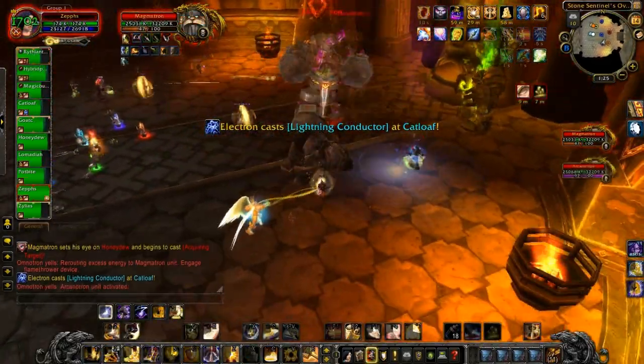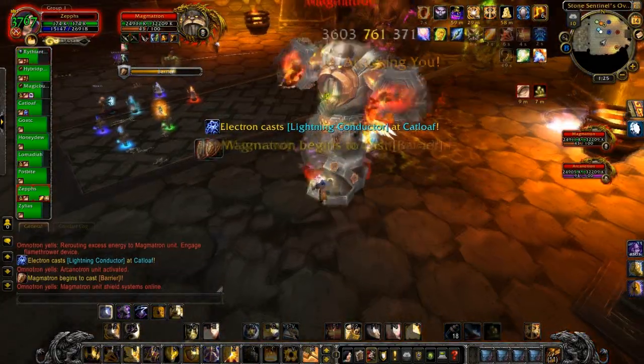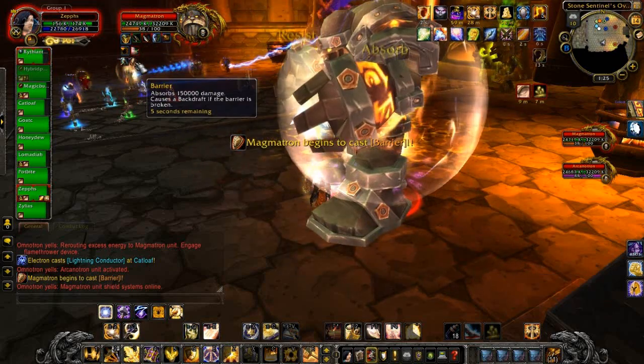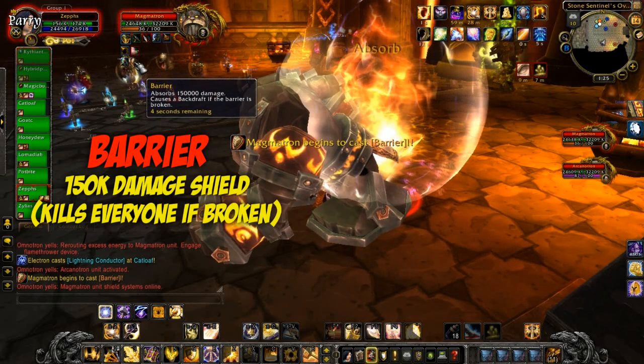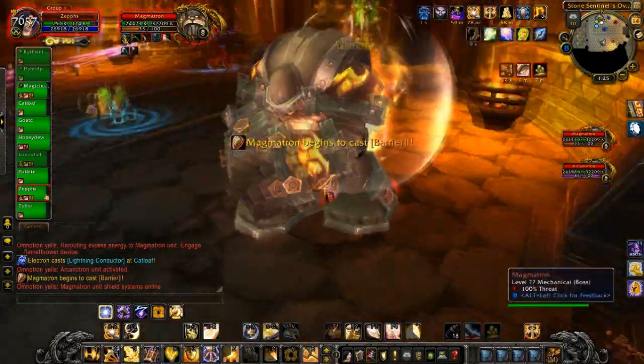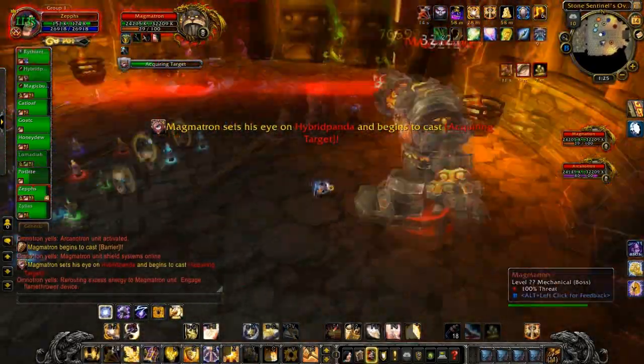Here, Electron, who was up at the start, has run out of energy and is replaced by Arcanatron, the purple one. In response, Magnatron throws up his shield, which encourages everyone to switch to the newly activated mob. His shield is called Barrier, and it's a 150k damage shield that will kill everyone in the region if it gets broken.